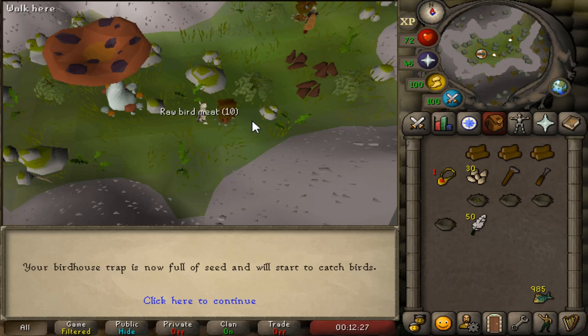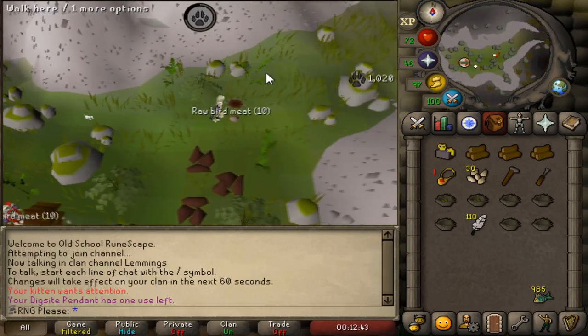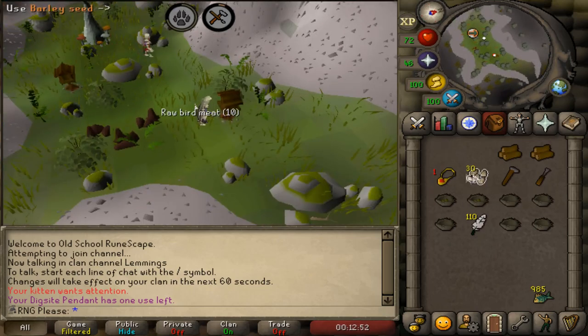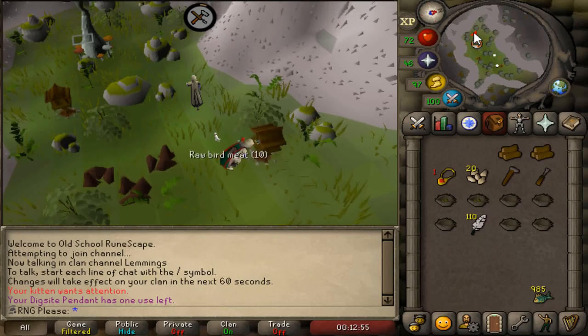The last option is to buy from Olivia in Draynor — she's right next to the bank. The problem is a lot of players, including iron men, do this, so stock can be low. For an iron man without thieving, this is essentially your only way, or you can steal from the seed stall which isn't nearly efficient enough. There's the clockwork — that is what you require. When you use it, it uses the clockwork and a log, and you get the clockwork back every time you do the run.